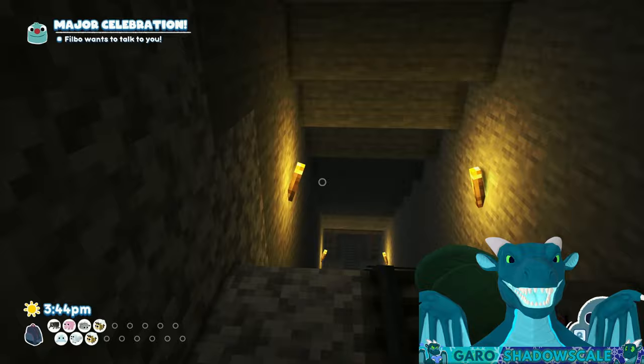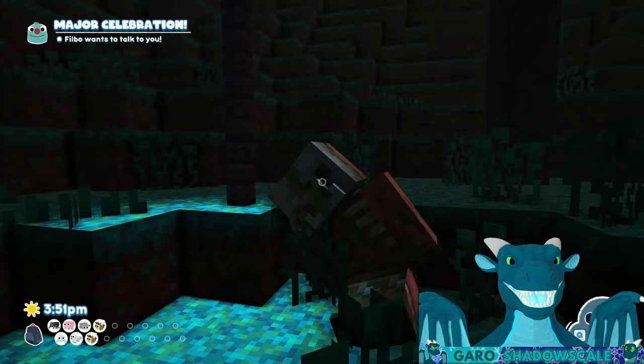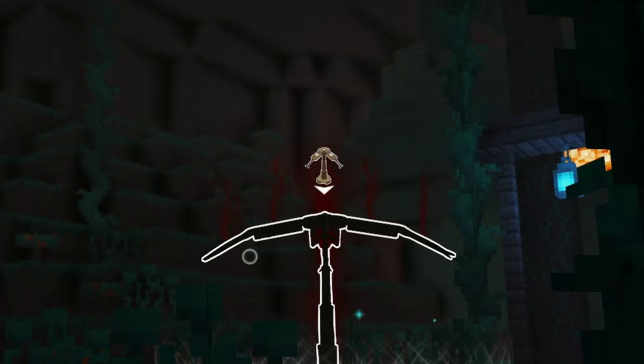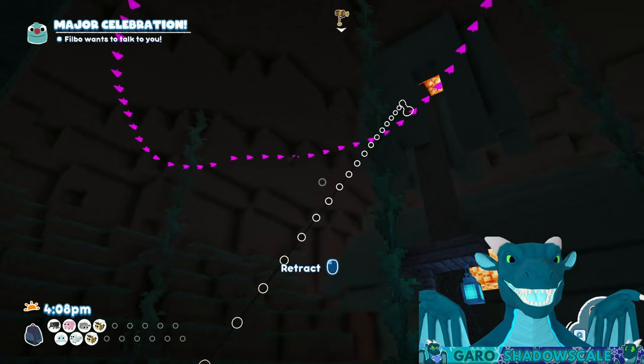Now we go deeper into the mine. Once you enter the warped forest region there is a bat — it loves apples and rotten flesh. Grab some rotten flesh from the piglin, put a snack trap down, and put some rotten flesh on it — there we go, that's one way. Another way: you can just use the lunch pad and trip shot combo. Honestly, trip shot is so good — it just works for everything.